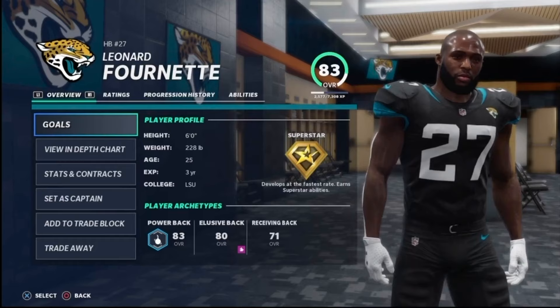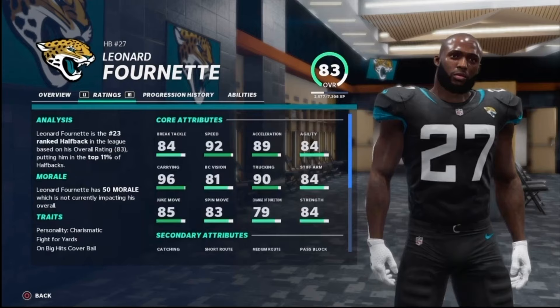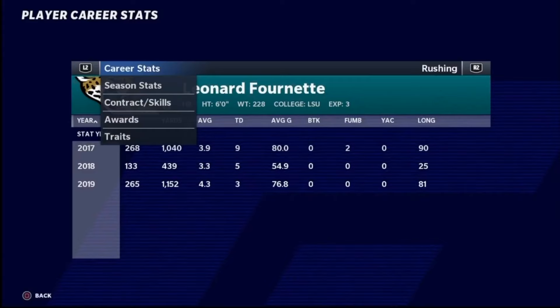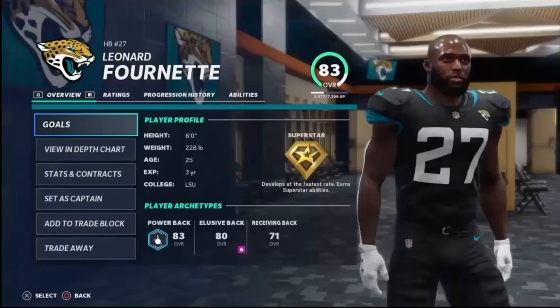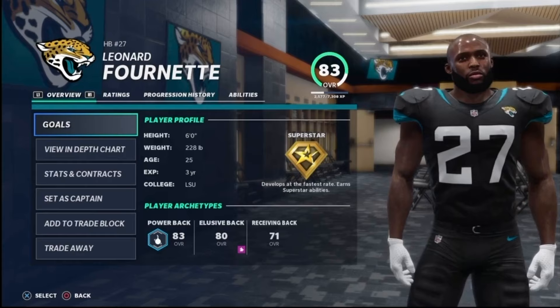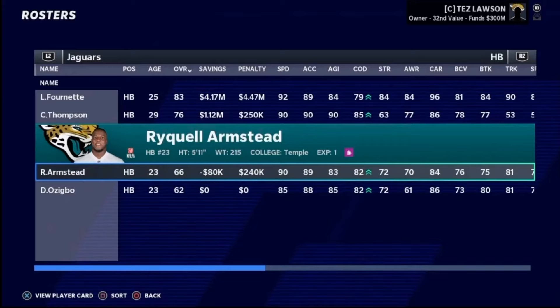Moving on to running back — Leonard Fournette is the starter, an 83 overall with superstar development, the only player on offense with superstar development. He was the fourth overall draft pick a few seasons ago and is a really good player. However, there's a big storyline with Fournette — his contract is up after this season. He has not been happy with the organization and might be let go at the end of the year unless we pay him a hefty extension. Fournette is the surefire starter this year, but long term we'll have to figure that out.